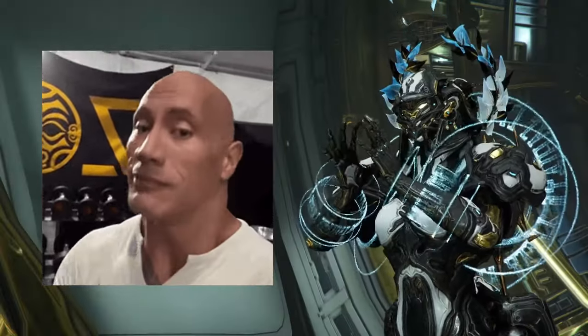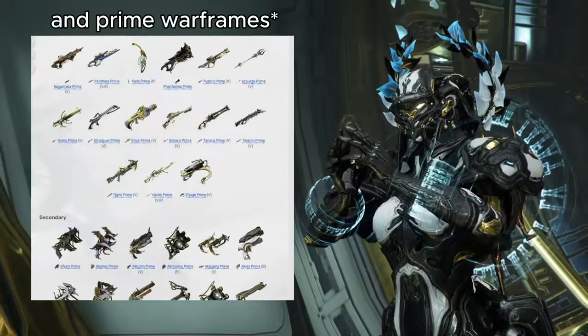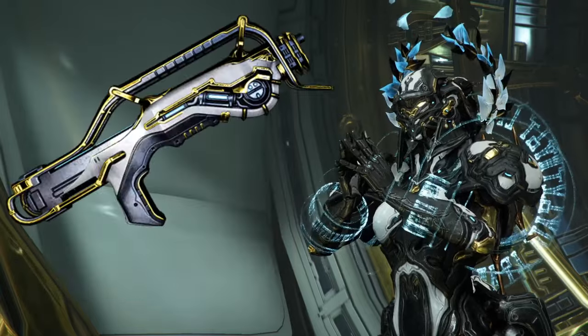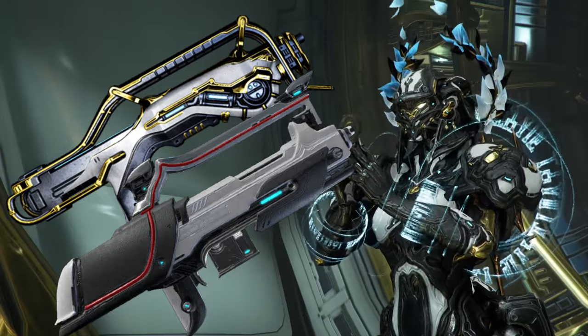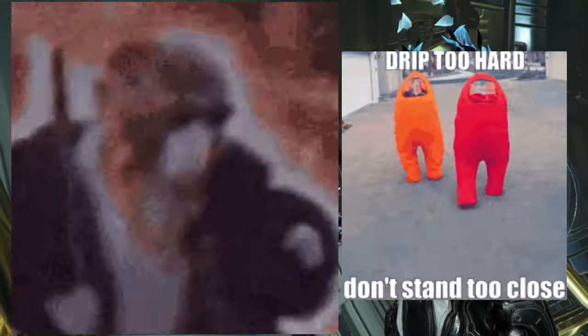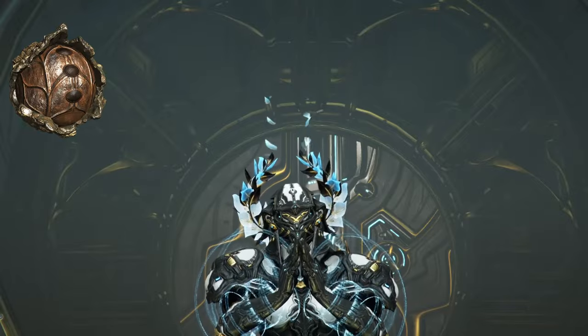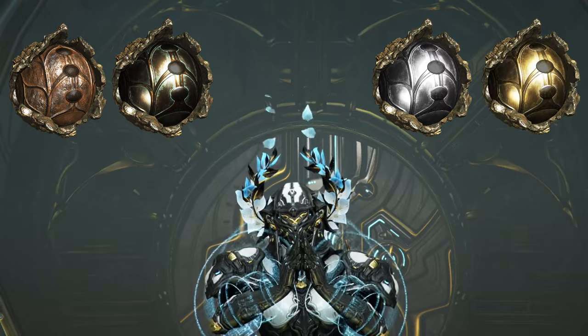For those of you who don't know, relics are one of the two ways we have as players to get prime weapons in the game. Prime weapons are essentially just like normal weapons but with better stats and, most importantly, better drip. There are four classifications of relics: Lith relics, Meso relics, Neo relics, and Axi relics.